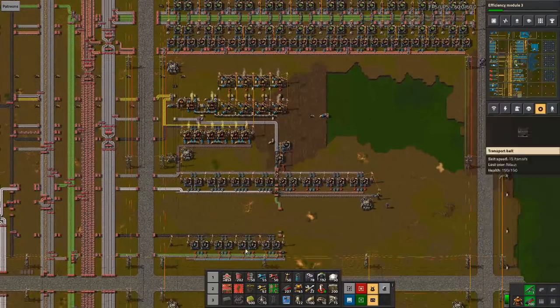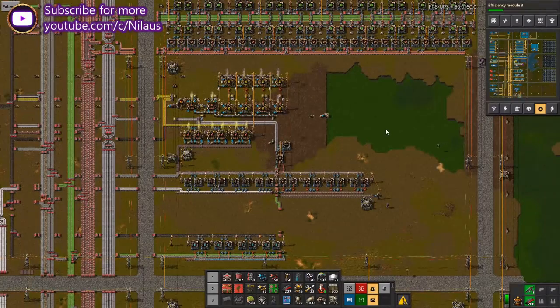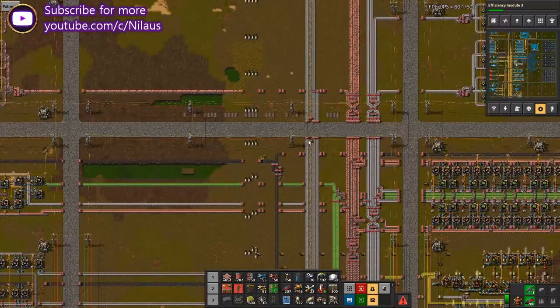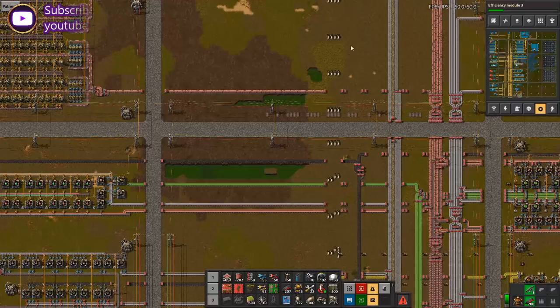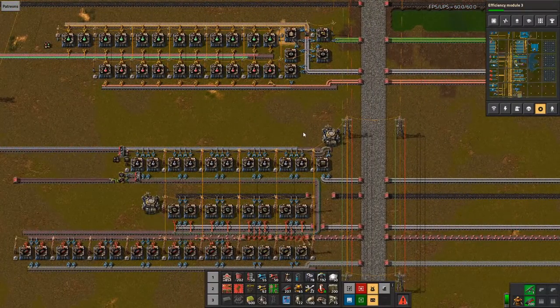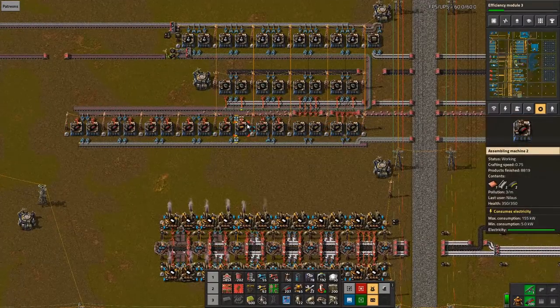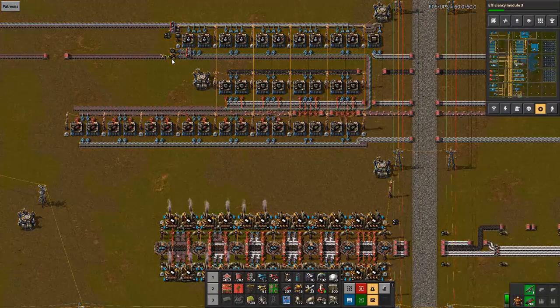That means a lot of things that should not be next to each other are next to each other, because I simply didn't have the space. It's a normal bus base — iron, copper, steel, stone, stone bricks coming in, then red and green science, military science. I've doubled up part of it, but as you can see, it's consuming quite a lot of ammunition here.